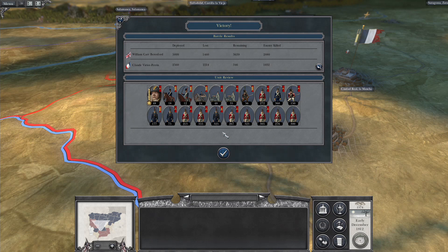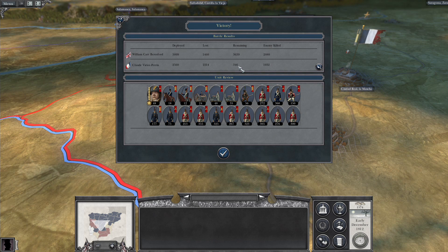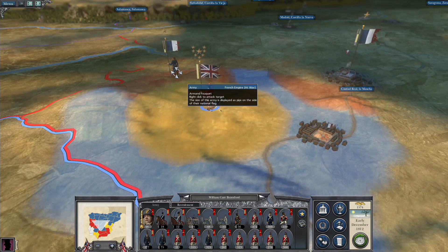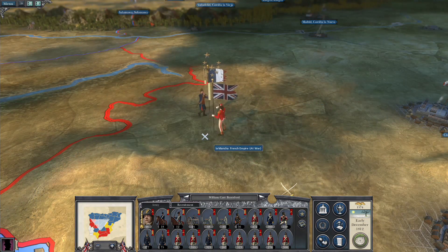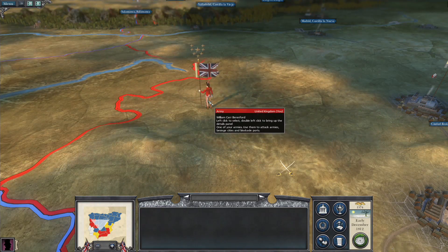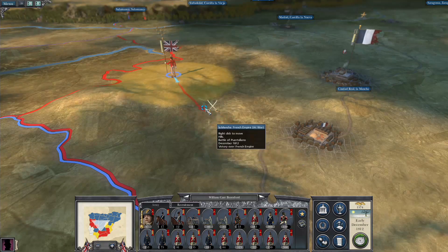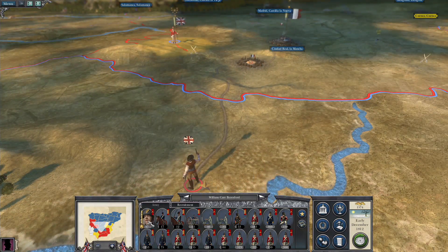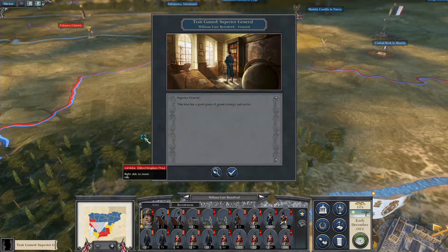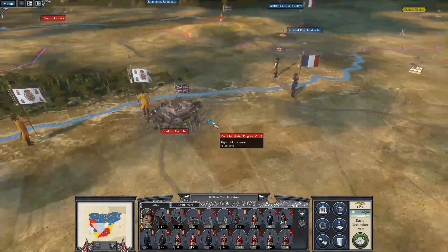I thought I was actually going to lose that for a while - there was a moment of tenseness. He's only got 346 men left. We lost 1,400 and they lost a lot more. Now he's bugging off so we are going to push that advantage by killing him off completely - we'll auto-resolve that. We have now killed that army completely, which is what we wanted. That's very important. I need to get Beresford back to our territory so that we can renew those numbers. Superior General - well done William Carr Beresford.